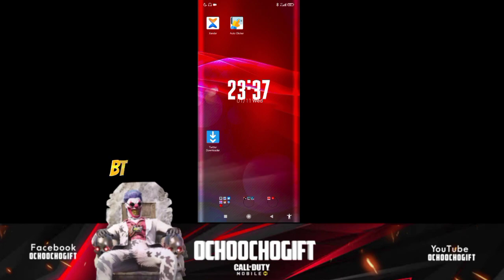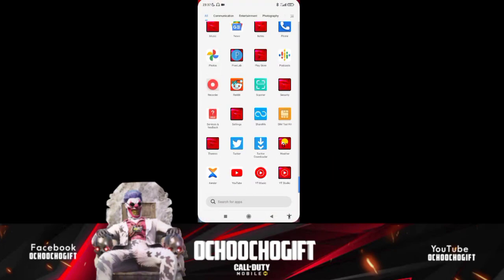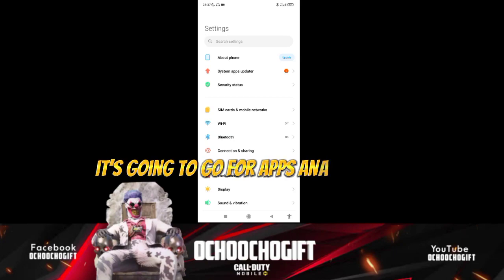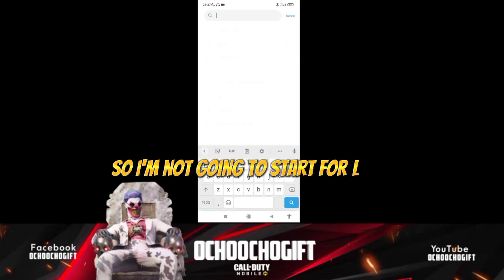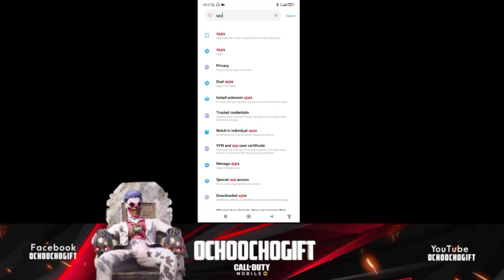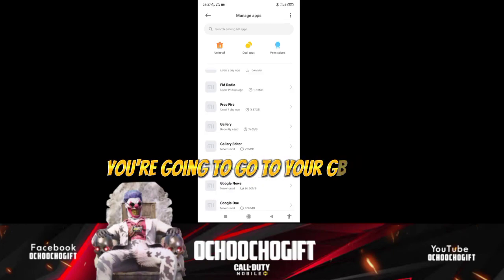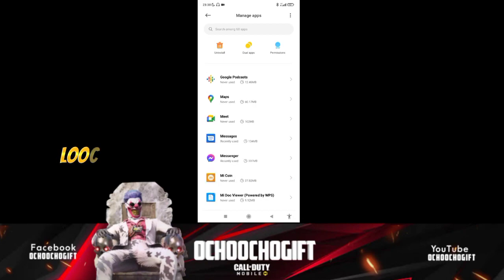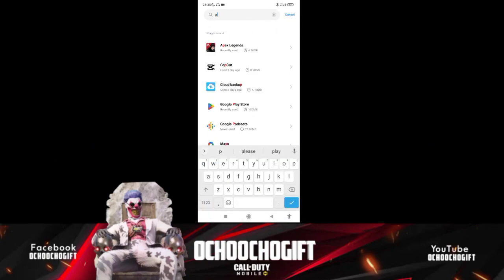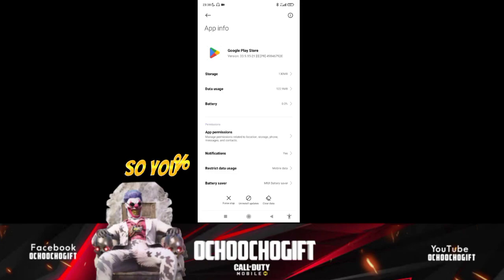Since I'm using an Android device, I don't know much about iOS. First, go to your Settings, then go to Apps and Manager, and search for Play Store — Google Play Store.